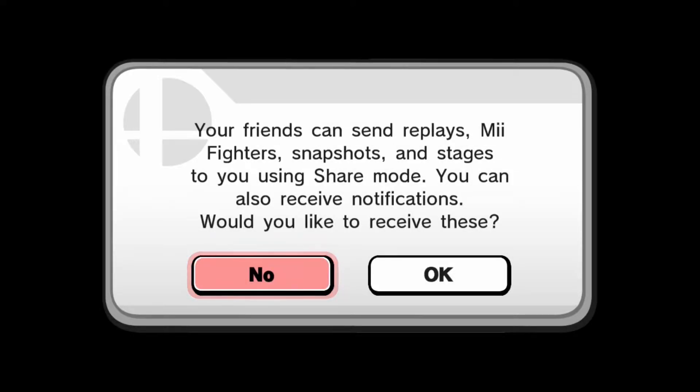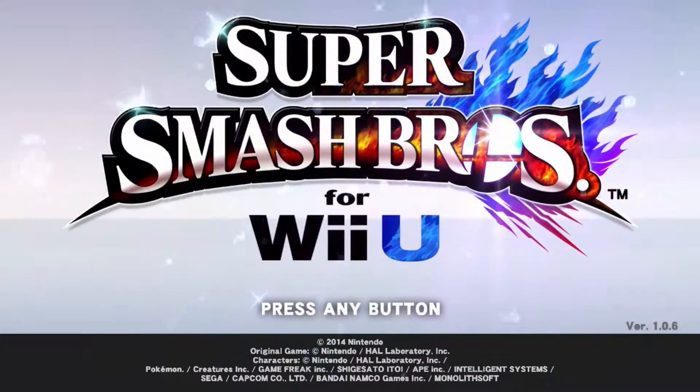So your friends can send replays, Mii Fighter snapshots and stages to you using share mode, and you can also receive notifications. This is not only just a Mewtwo update — it's also a balance patch and it adds the sharing features. It's still taking a long time to load, but it also comes with a whole bunch of Mii Fighter outfits. I believe you can get all of them on both versions for about $10.